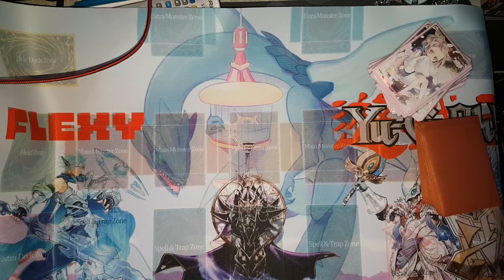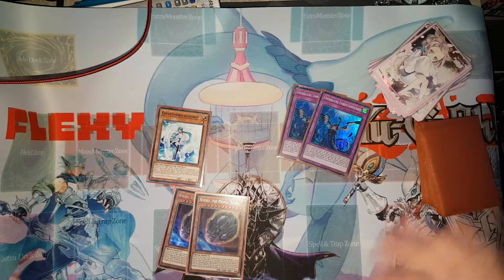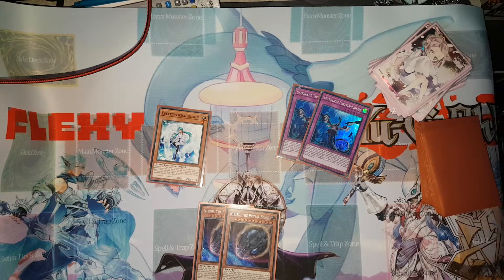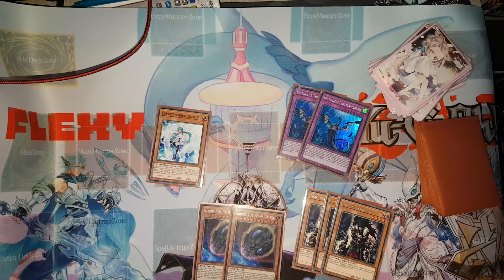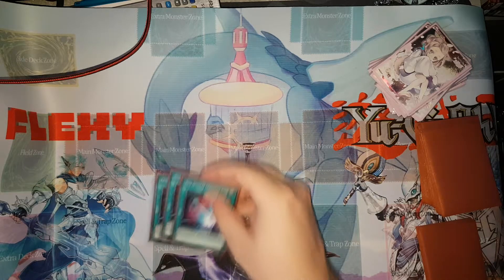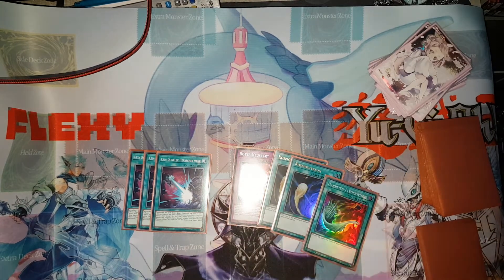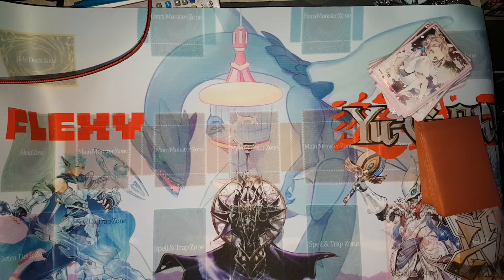For the side deck — which is very subjective and format-dependent — I'm siding one Effect Veiler, two Nibiru, and two Impermanence to complement the hand traps in my main deck. I also play three Skull Meister to swap up my hand trap lineup if needed. Three Dark Ruler No More just against combo decks, one Red Reboot, two Cosmic Cyclone, and one Harpie's Feather Duster — just generic backrow hate.